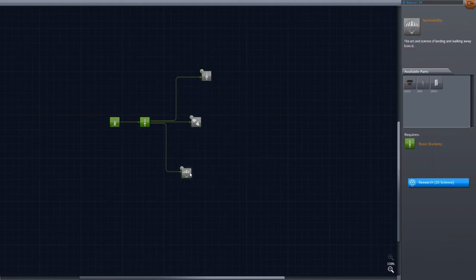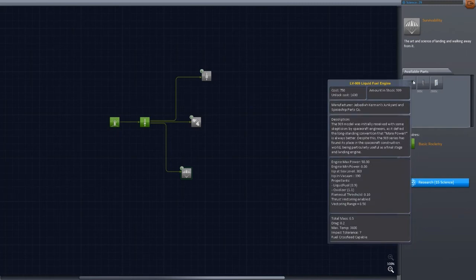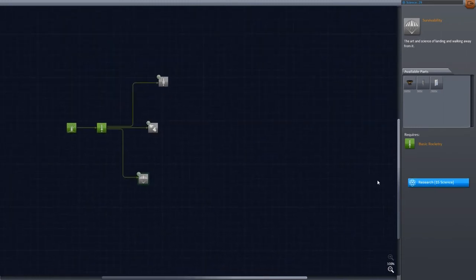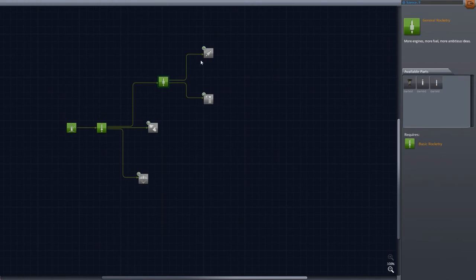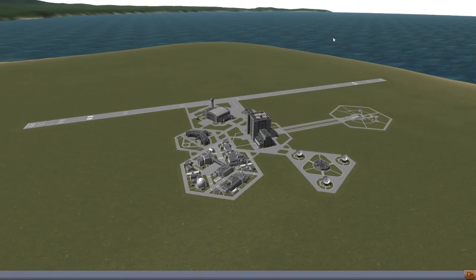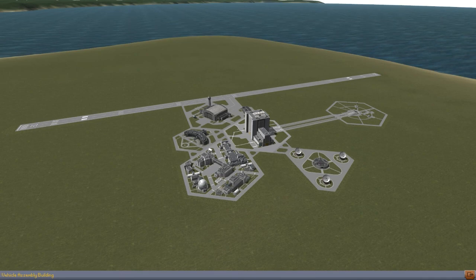We can also research one other thing. I think this one's probably the most useful because it has radial decouplers. That one's also really useful because it has an engine with thrust gimballing, and this one's good because it has a nice engine, landing struts, and radial parachutes. This one's the cheapest, the next is 18 science, and the most expensive is 20 science. I've only got nine science now so I'll go with this cheaper one. That's going to be it for this episode - thanks for watching guys, give the video a thumbs up, and have a nice day.